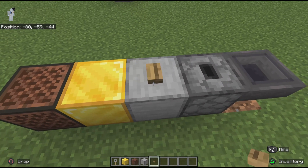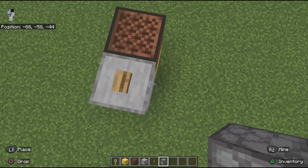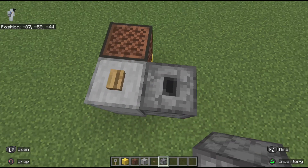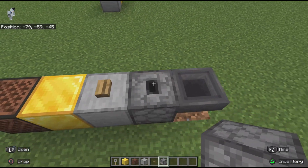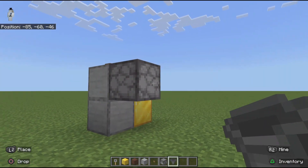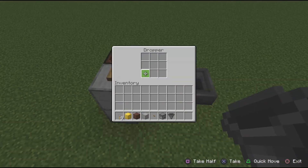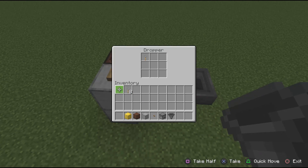Next I place the dropper — and this is a dropper, not a dispenser, though I think a dispenser might work. It faces upward and shoots the key straight up. Then I take a hopper and point it into the dropper — that is the key return. When you put your key into the hopper, it goes right back into the dropper. Just put a key into the system and it's ready to test. Press the button, you get your key. Put the key into the hopper and it goes back into the dropper.